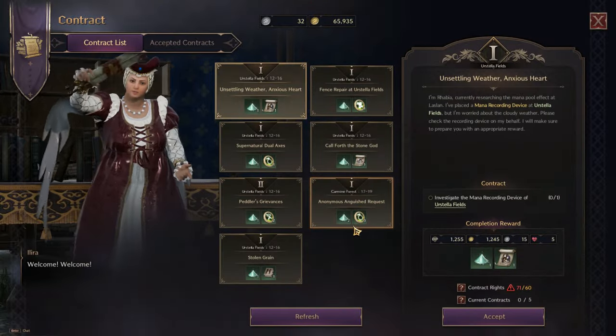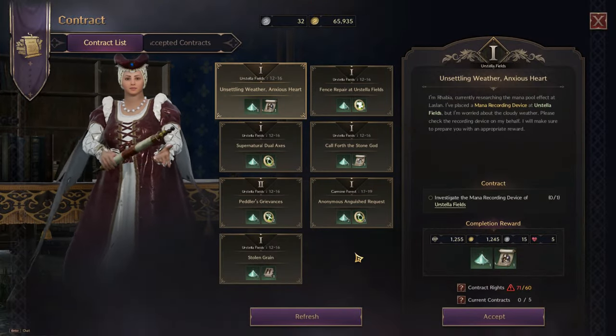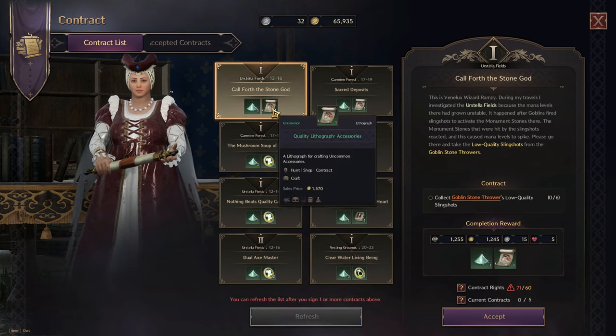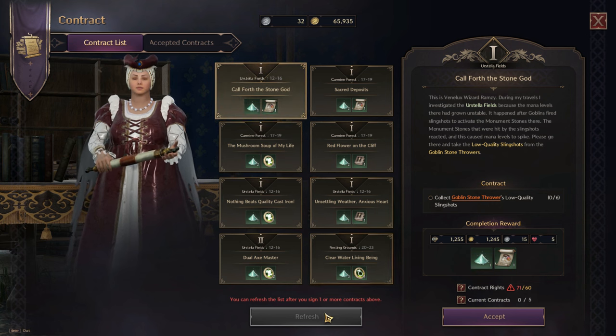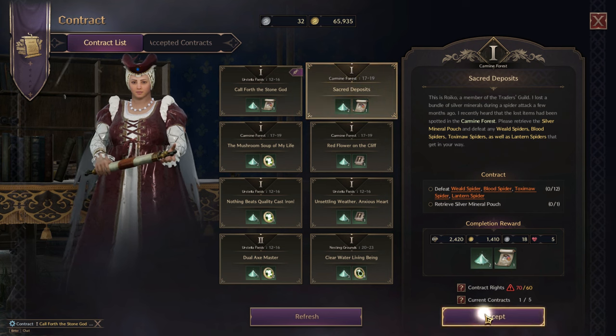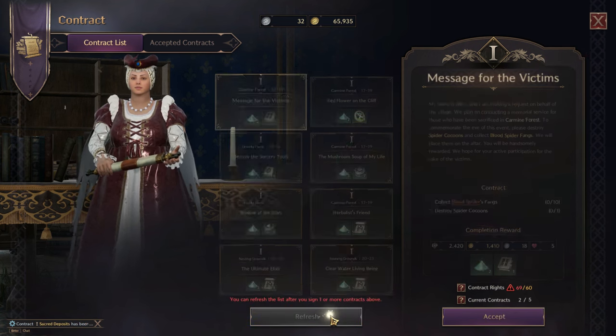Let's see if she's got what I need. She does have some lithographs, but not the kind I need, so I'm going to refresh. Okay, so there's one — we're going to take that contract. There's another one. That's two. I need four in total, so I'm going to refresh and hope to get more.